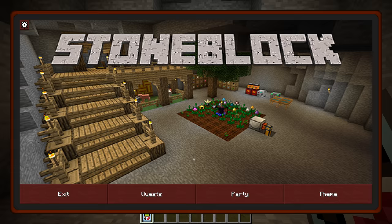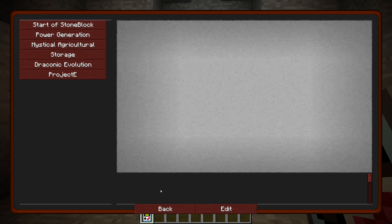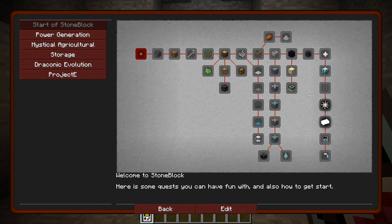I honestly don't know if this is going to be a fun pack or not, but it was suggested by a lot of people so we're going to check it out. It says 'Start of Stone Block' is the first quest section. We've got lots of stuff and it's already got like endgame stuff all here.